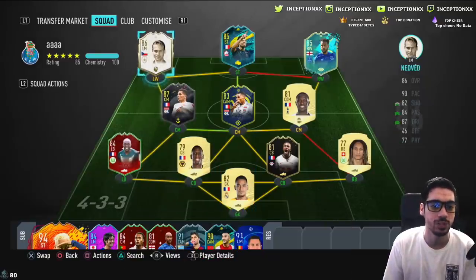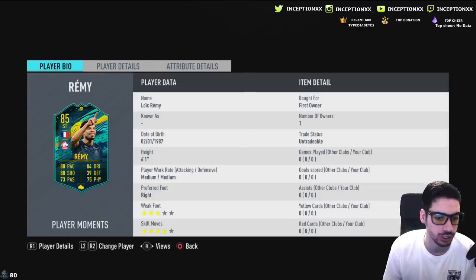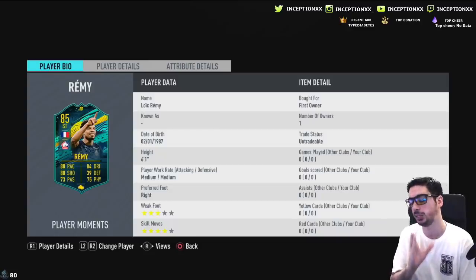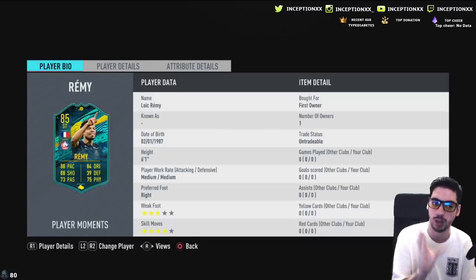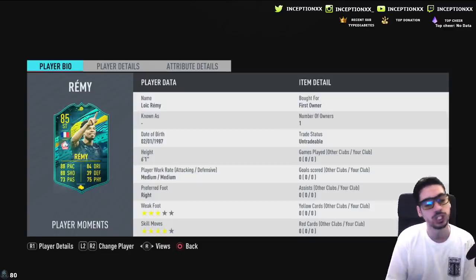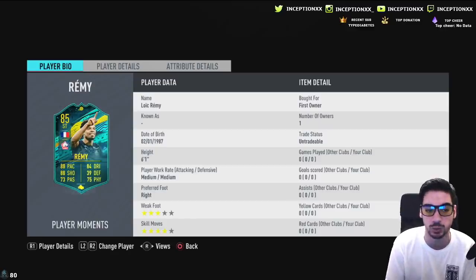Ladies and gentlemen, we have Loïc Rémy to review today. This card should be very interesting to try out. We're looking at a card that is six foot one with medium-medium work rates — I love medium-medium work rates for strikers. Three-star weak foot is a downfall of the card, but he can get shot power and finishing, which is good enough for me.